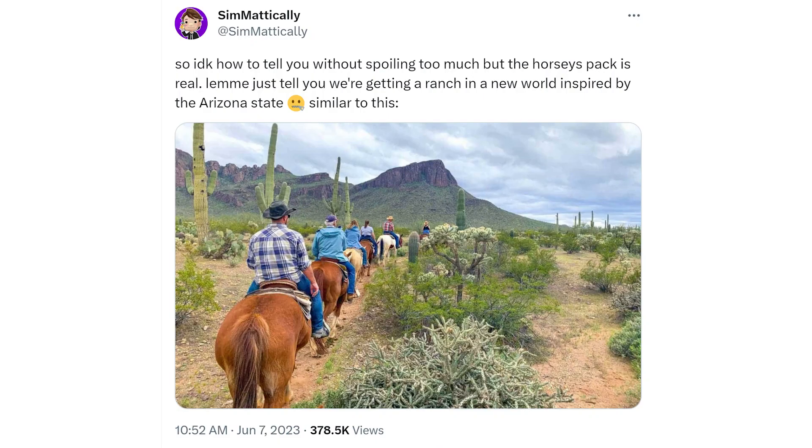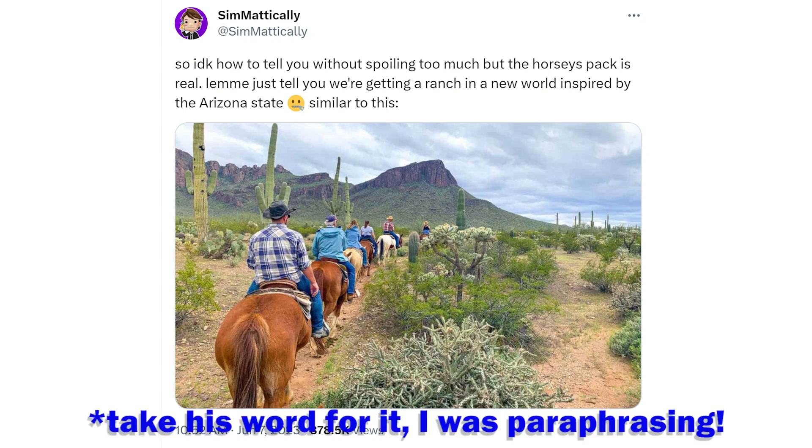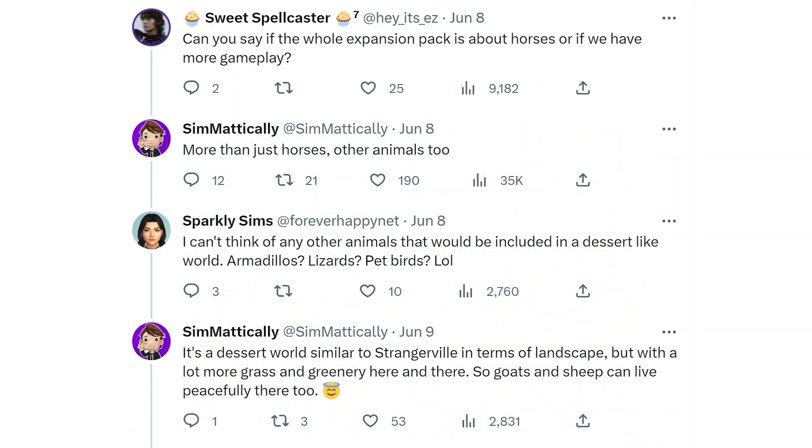A leaker who has provided information on kits before — usually from program code — has said: 'I don't know how to tell you without spoiling too much, but the pack is real. We're getting a ranch in a new world inspired by the Arizona state.' He doesn't give information about where or how he's getting this, just that he has, and he has been accurate with kits before though that was from code — this time it's just 'take my word for it.' When asked if the expansion pack is all about horses or has more gameplay, he said there are other animals too. It's a desert world similar to Strangerville in landscape but with more grass and greenery, and goats and sheep can live there too.